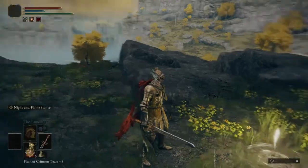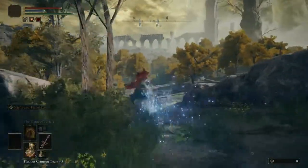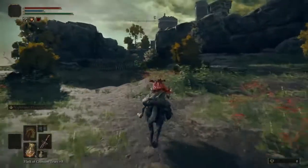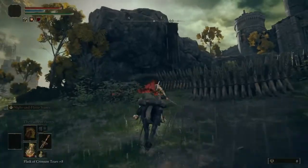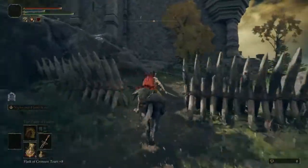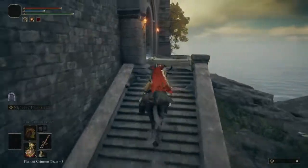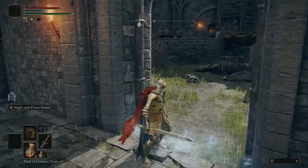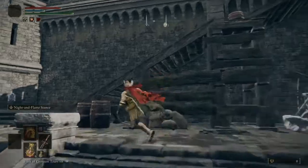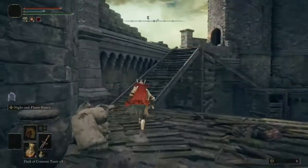Once we get to this point guys, we want to be heading east to this place. Straight past these spikes there will be a couple of enemies. I've already cleared this area so I don't think anything is going to spawn in. I know there's a couple of enemies around here we've got to kill. This is like someone chucking bombs or arrows or something if I remember.